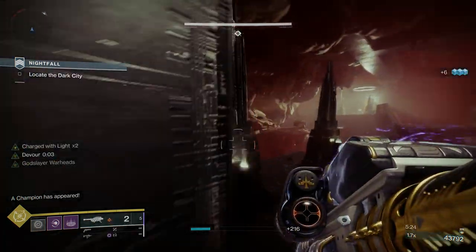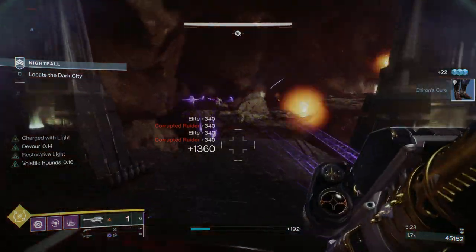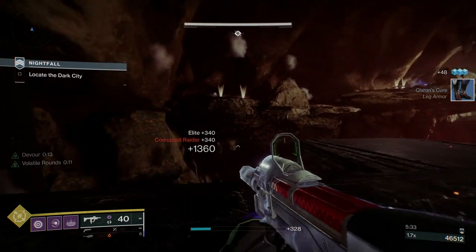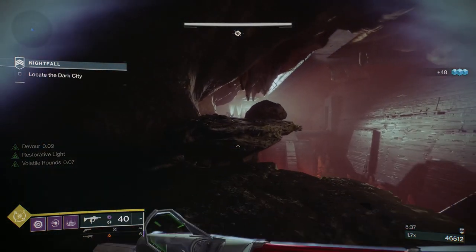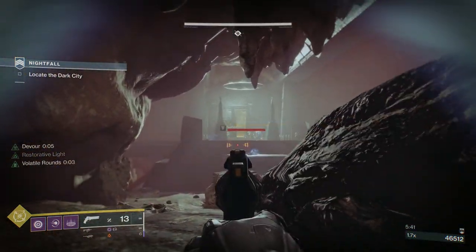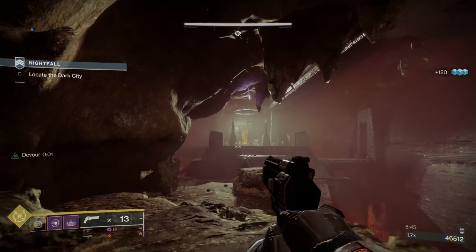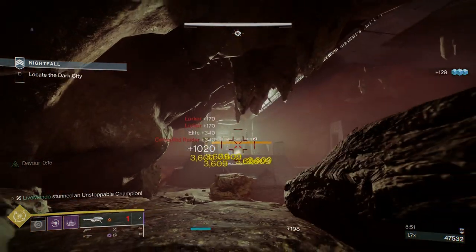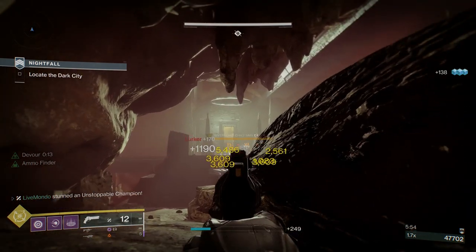When you get into this area, you're going to have some snipers over on the left. I'm just going to put a rocket on — there are two sets of two, actually five here but one bugged out. Right at the back we've got an Unstoppable and an Overload. I've thrown a grenade just to put as much extra damage on that Unstoppable as I could.